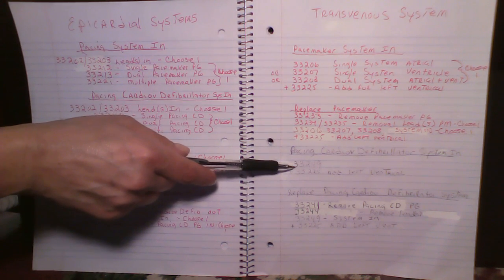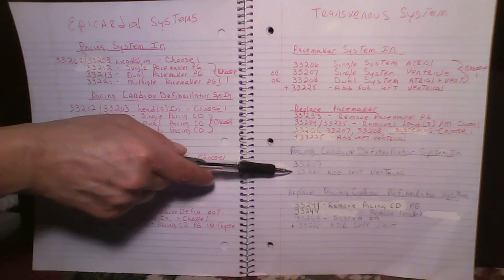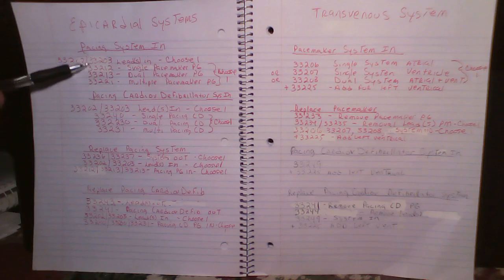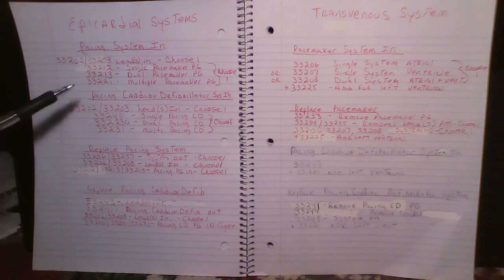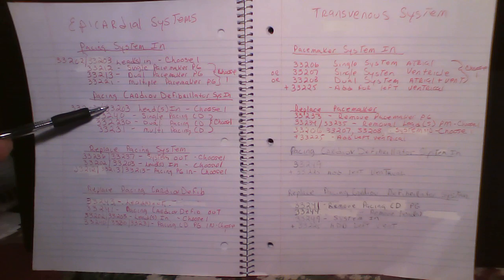For the pacing cardio defibrillator, it's the same — one code to put the system in, and if it's left ventricular you get to use the add-on code. For the epicardial cardio defibrillator system it's two codes, and your left ventricular pacing is included in the multiple pacemaker code. For the pacing cardio defibrillator, you again choose 33202 or 33203 for putting your leads in.